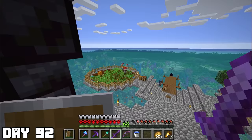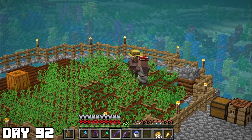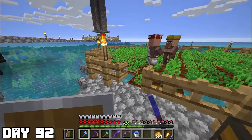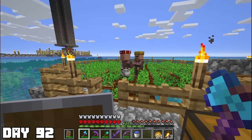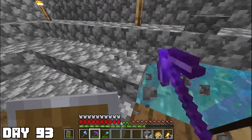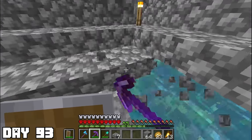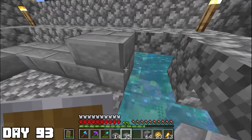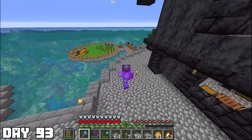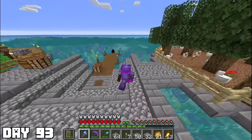Day ninety-two: I woke up to the sounds of lovemaking. I looked out my window to find my villagers having a great time, but it turns out they just weren't compatible. This is going to make things a lot harder because I'd have to get another zombie villager to try to do the baby making. After awkwardly examining my villagers, I realized how much the cobblestone floor was bothering me. Day ninety-three: I spent the entire day working on a cool pattern down near the docks. I liked it so much that I spent the next two days redoing the outline of all the circles at my base.